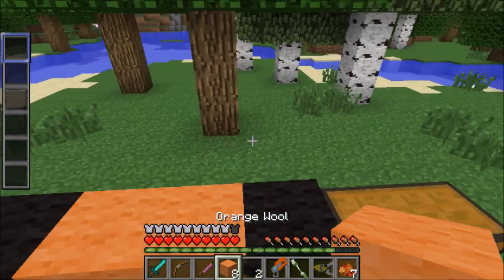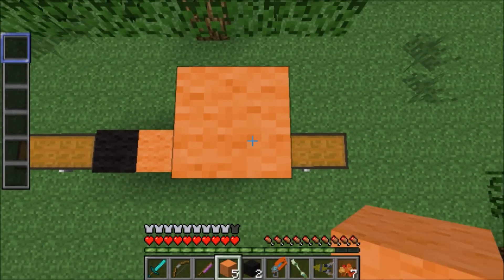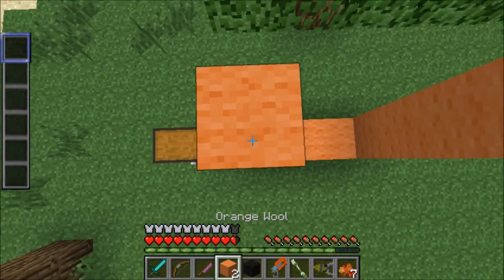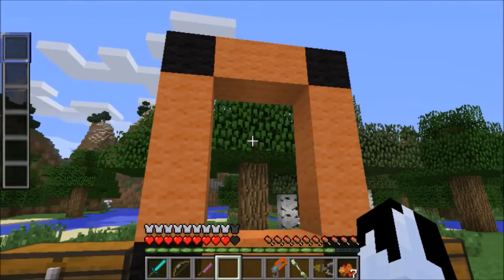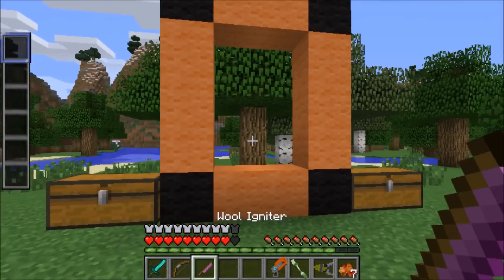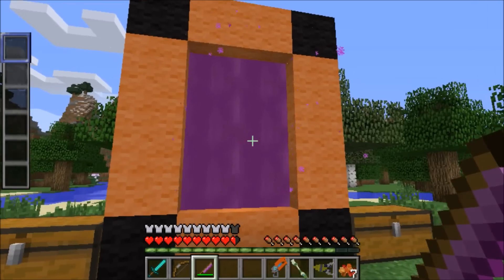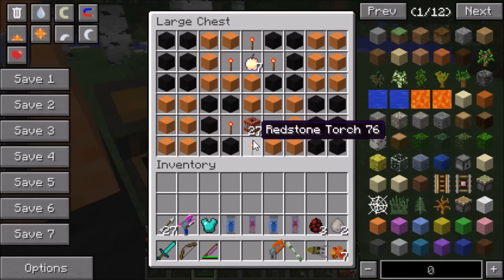Let's go ahead and make this portal frame. When you make the frame, put your two black wool on each side, then fill in the middle with orange wool, then go up three orange wool and one black wool. Repeat the same steps on the other side - three orange wool, one black wool - then fill in the middle with orange wool, and boom, it is finished!